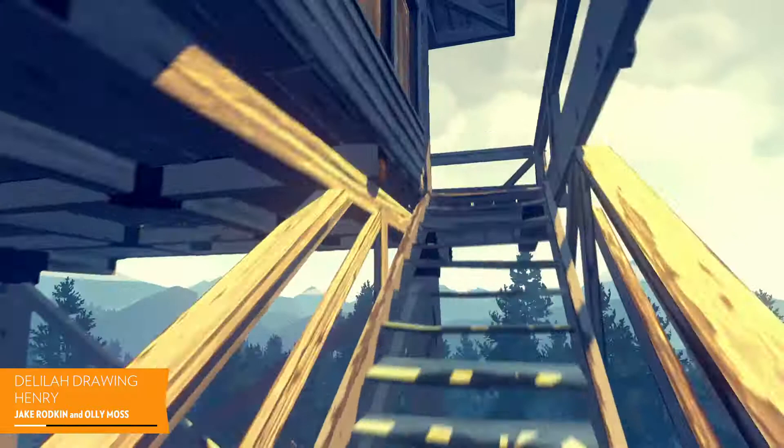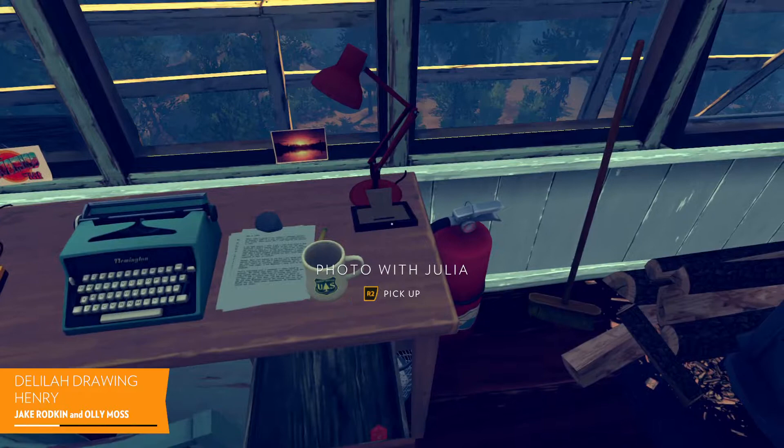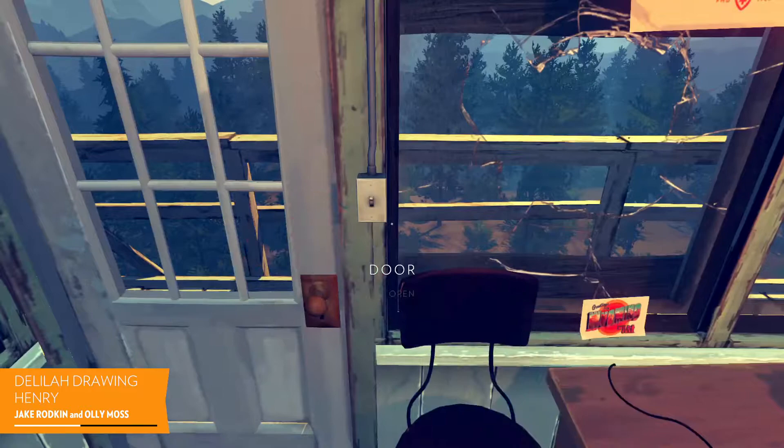Actually, even one step back behind that — you had done a sketch really early on of the inside of Delilah's Tower that just had a drawing of Henry's face and said 'Henry' and pointed at his tower, and I think that was the inspiration. Maybe Delilah had just... I thought that moment was already really cool, that you'd get to Delilah's Tower and see that she'd drawn what she thinks you look like with an arrow pointing at your lookout tower. But in that sketch it was Henry's face, and we were like, how would — she would not draw an on-model perfect Henry.